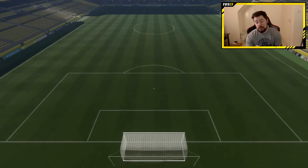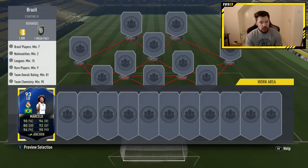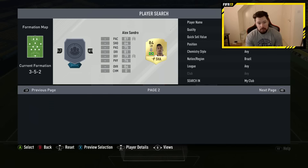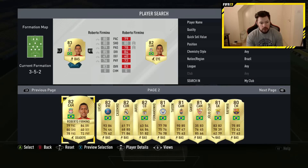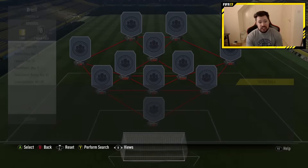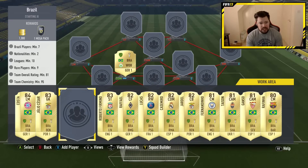Next up is Brazil. Now we need seven Brazilians, two nations, ten leagues. So we go gold, we go Brazil, and we'll take a look at what we've got to start with. We need nine rare players, 81 rated. So we'll throw in cheap players that I know don't really sell for much. Obviously Alves and Sandro are not those players. I'll use the striker for Mino in here for now. Casemiro, Jardel, Fernandinho, Tyson, Ganso, Julio Cesar, Rafinha. So that's already a good start - we need ten different leagues.